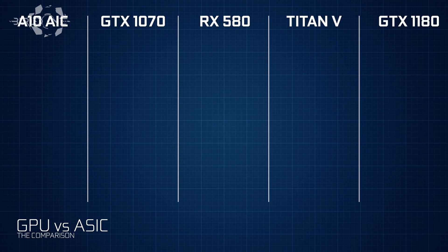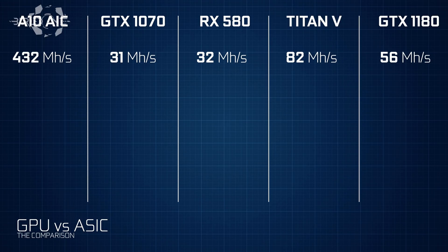Taking this one step further, I'm going to compare the A10 ASIC, the GTX 1070, the RX 580 — which is actually sharing the number one spot for me — the Titan V, which is an absolutely useless graphics card for mining and way too pricey, and the GTX 1180 with the expected hash rate based on my calculations. The A10 ASIC has 432 megahashes per second, the GTX 1070 has 31, the RX 580 has 32, the Titan V a whopping 82, and the GTX 1180 is expected to have around 56 megahashes per second.